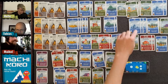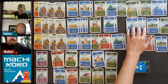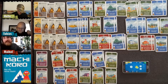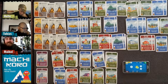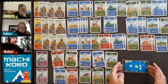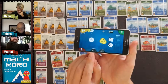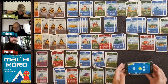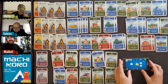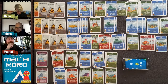Helle ends up with 21 coins, Tobias has 17, and I only have nine coins. I don't like this game! But I'm going to activate the amusement park — if you get doubles, you get another turn.